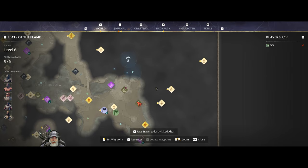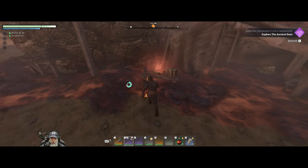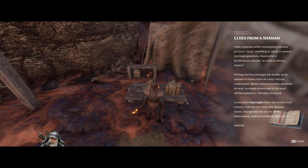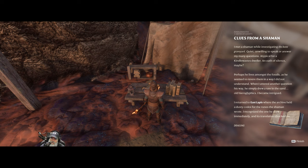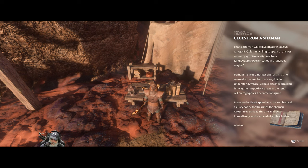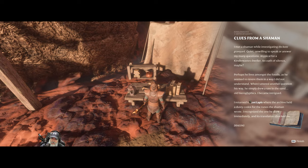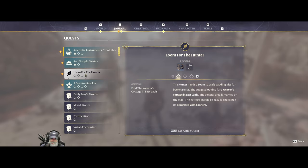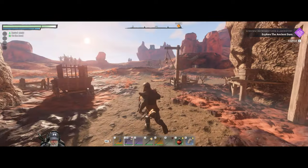It is the next morning - we are at the Bone Shard Excavation Camp. Let's read this now: 'Clues from a Shaman - I met a shaman while investigating the bone graveyard, quiet and unwilling to speak. An oath of silence maybe. When I entered another question, he simply drew a rune in the sand - old hieroglyphics. I returned to East Lapis where the archive held a dusty codex for the runes the shaman wrote. I recognized the one he drew immediately and its translation shocked me: Dragons.' So this mentions East Lapis but nothing is marking it for us.